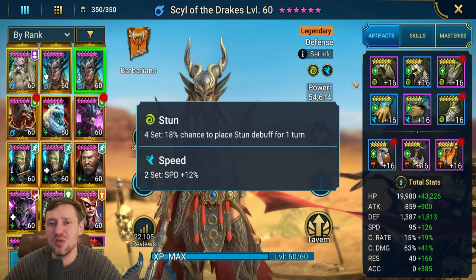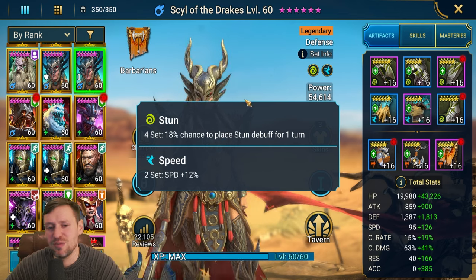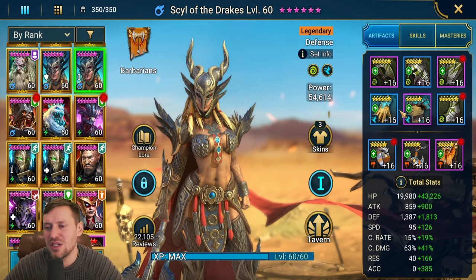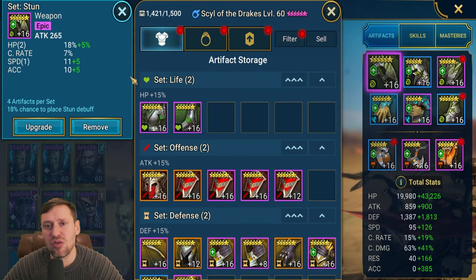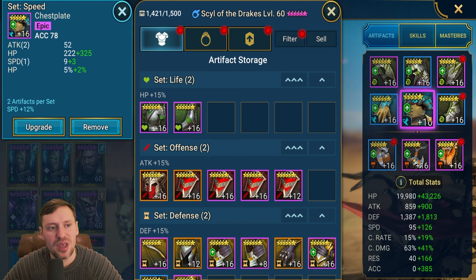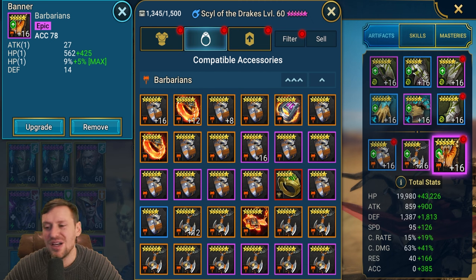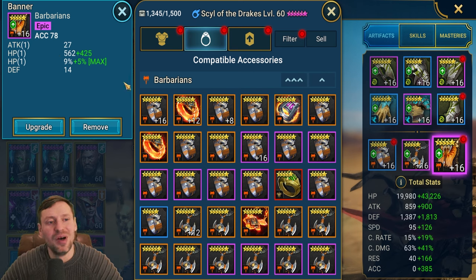Stun and Speed is just amazing — it's almost like it was built for her kit. The Stun set gives an 18% chance to place a Stun, and with Fearsome Presence mastery that bumps up to 23%. For gear, we want Speed and Accuracy as primary substats, secondary HP percentage and Defense percentage. Specifically: HP percentage on gloves, Accuracy on chest, Speed on boots, Defense on ring, Defense on amulet, and Accuracy on banner. This build is three years old but it's stood the test of time and I still use it in Doom Tower Hard today.